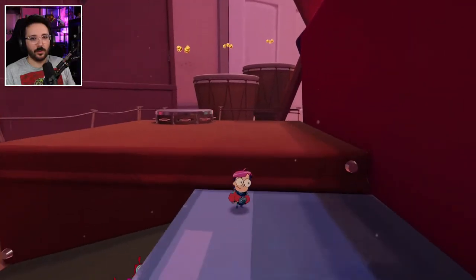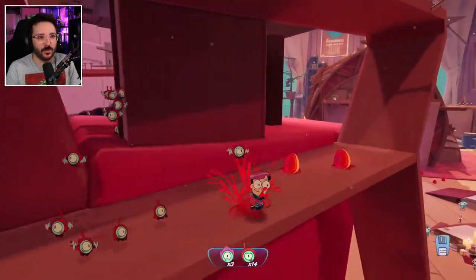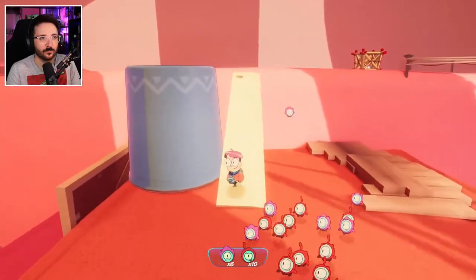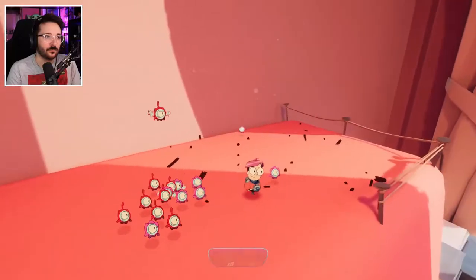Tinykins are extremely valuable in this adventure and are the creatures that give the name to the game. These creatures are associated with colors and all have different abilities. For instance, the pink ones are associated with being very strong, so they can help you push items — because you are very small.